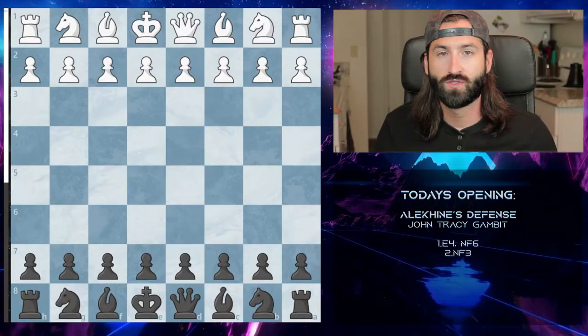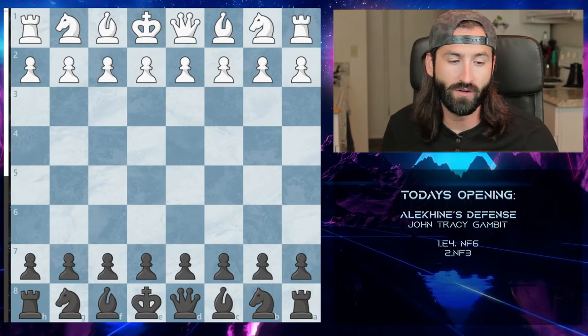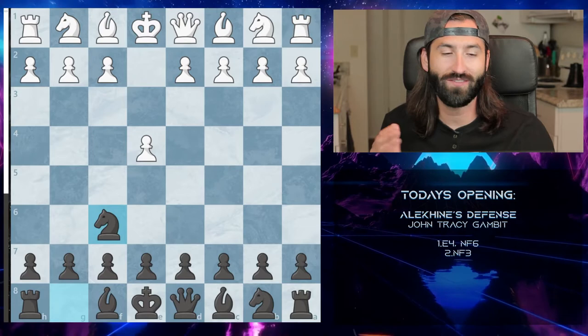The John Tracy Gambit starts off with white going to e4, we go knight to f6 just like in the Alakine Defense, and instead of doing any of the normal moves you'd normally see, they go knight to f3, gambiting the pawn.